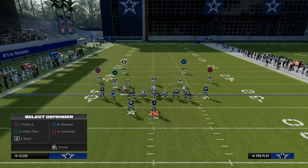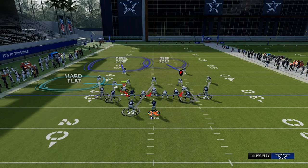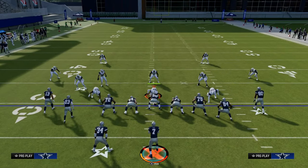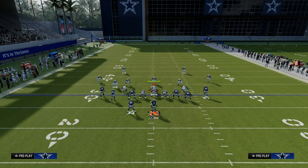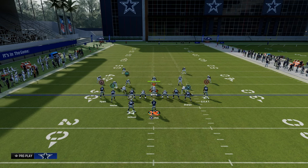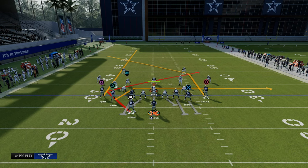that is very helpful for attacking man coverage. The whole idea is that we can get really fast receivers the ball in open space. To set this up, we are going to streak our left side receiver, Texas route our running back, and then block our tight end.